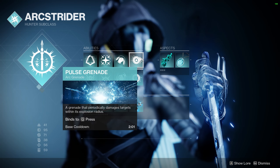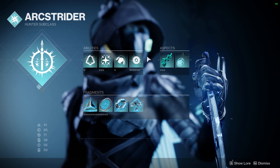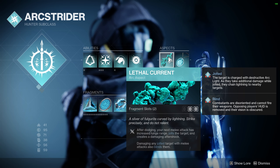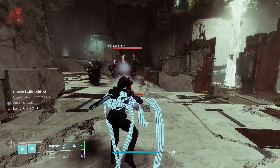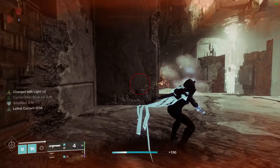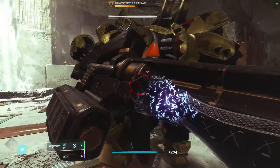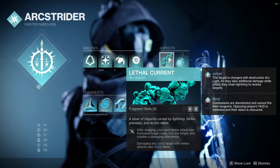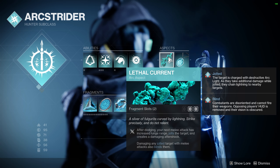I am also using Pulse Grenade as it synergizes well with one of our Fragments. For our aspects, first we will take Lethal Current. This makes it so after we dodge, we have increased lunge range on our melee, it jolts the target which makes them chain Lightning damage to nearby targets, and it causes a damaging Aftershock which does way more damage than I ever expected. It also has the benefit of blinding jolted targets when we melee them. It's a really strong aspect.